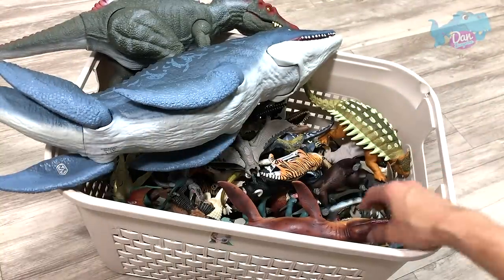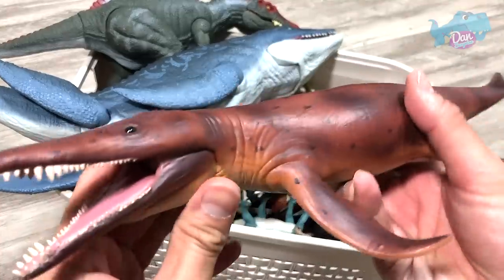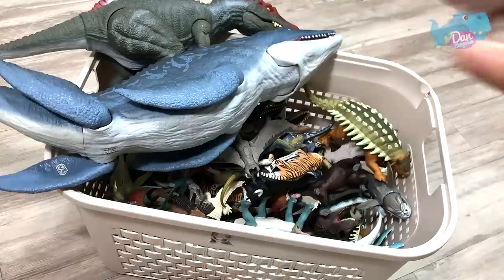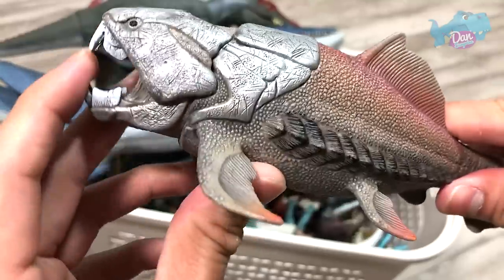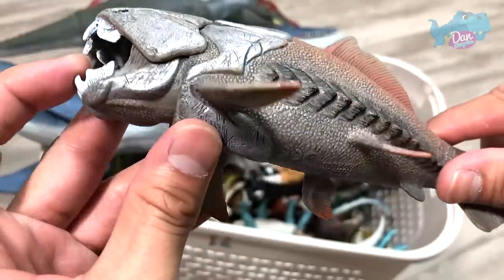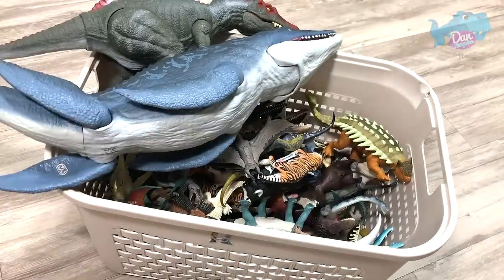Let's move on. Here we definitely have a Sea Animal — this is actually a prehistoric sea animal. Are you guys able to guess the name of this creature right here? It is known as the Chronosaurus. It looks like a Mosasaurus. Next up, what is this? This is actually a prehistoric fish. Are you guys able to tell me the name? This is a huge armored prehistoric fish.